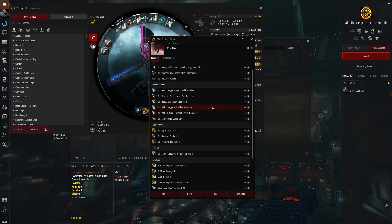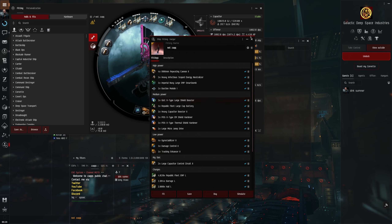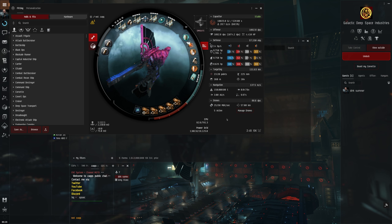We've put a bit of bling on there just because it's cheap anyway - like the Gist X-Type shield booster, why not - and just your general drugs and things like that. Nothing too fancy I would say.